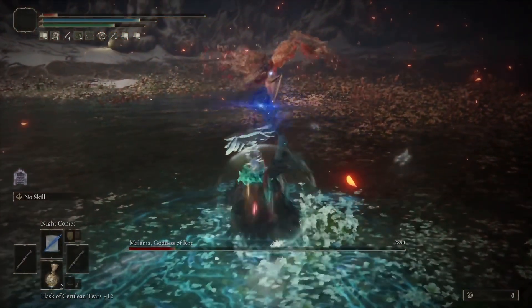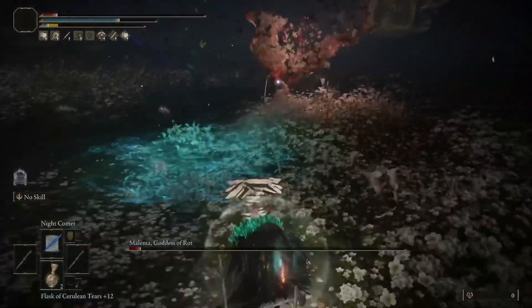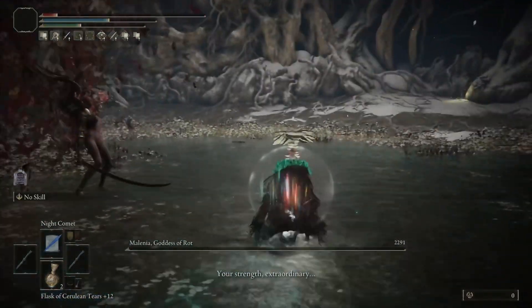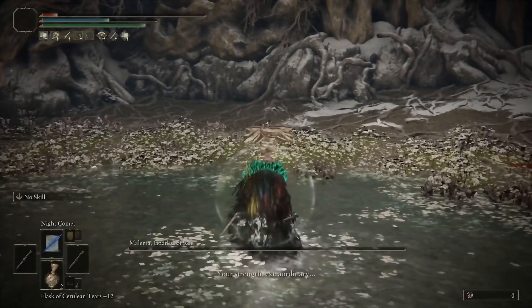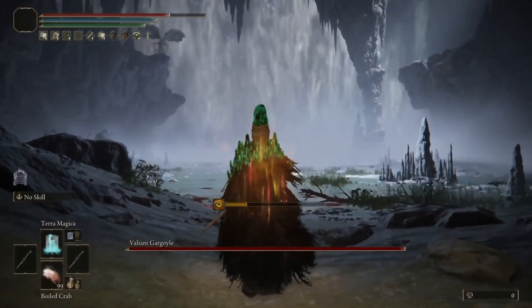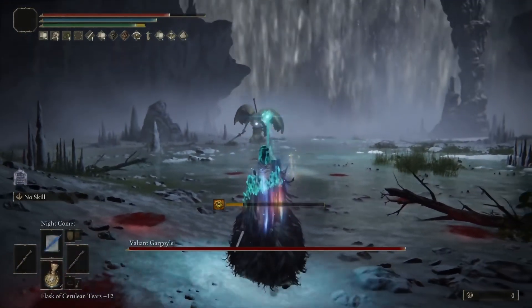Going to the back means you only have to deal with the last part of Waterfowl, which is very easy to dodge. We low-health procced for this — it was actually a no-hit on Melania on New Game Plus 7, which is pretty cool. I'm going to show the proccing order later, the build, everything you need to know — stats, everything to make the ultimate Night Mage build.